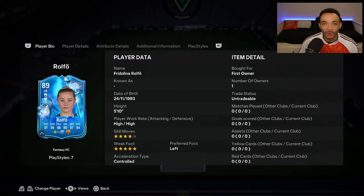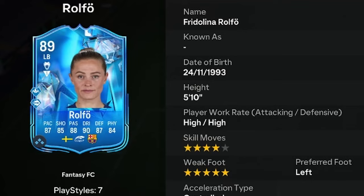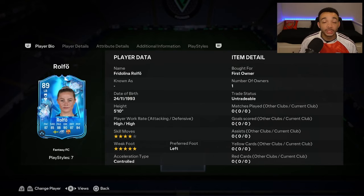Welcome to a player review for the 89-rated Fantasy FC Fridelina Rolfer. She's 5 feet 10 inches tall with an average and lean body type, high/high work rates, left-footed with a five-star weak foot and four-star skill moves. The SBC is coming in at around 600,000 coins.